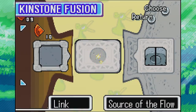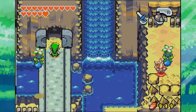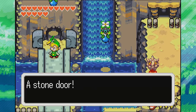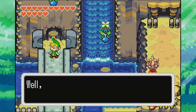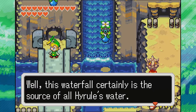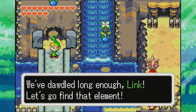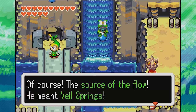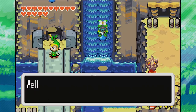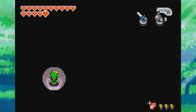The fusion opens a stone door. 'This waterfall certainly is the source of all Hyrule's water. According to King Gustav, the final element lies somewhere behind the falls. We've waited long enough, Link — let's go find that element.' Ezlo keeps talking: 'The source of the flow — he meant Veil Springs. I wonder what lies up ahead. We know it's connected to the element. So let's go, Link.' Alright Ezlo, let's go.